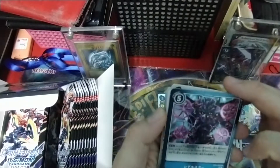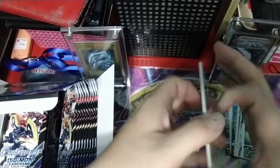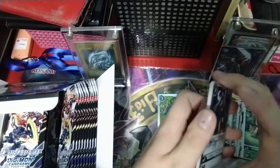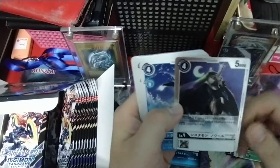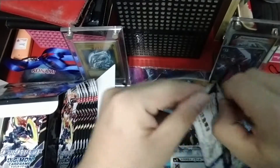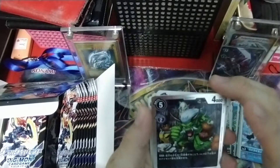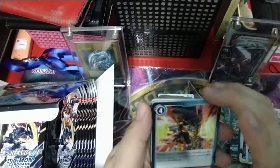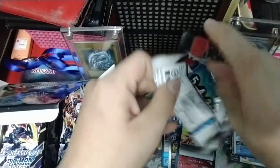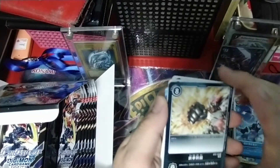We have another rare - this is the Gabumon option card, very nice. One box is guaranteed four foils for Digimon, and if you're lucky you might pull a secret or a fifth foil. This is one of the Systemmons, the level four one - very nice. Systemmons are always good for just one deck. And we have Ogremon. Another option spell - this is the Agumon option spell, very nice. Another option card - this is the Gankumon spell, very, very nice.